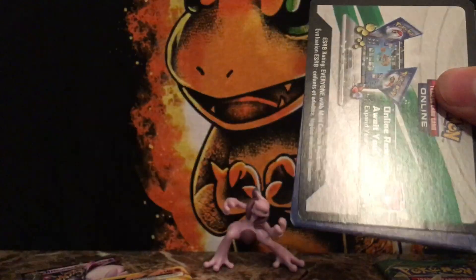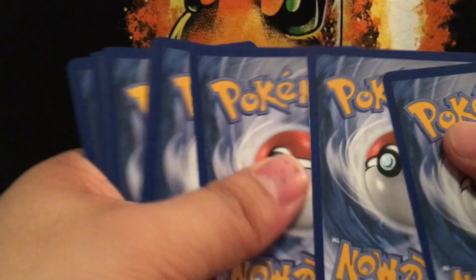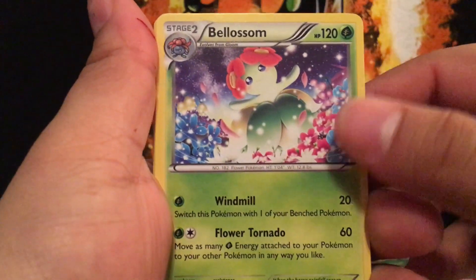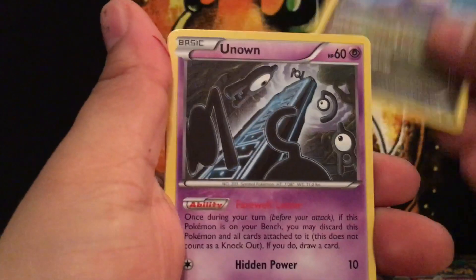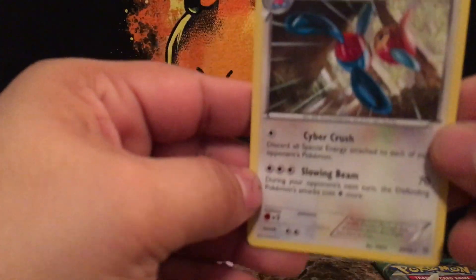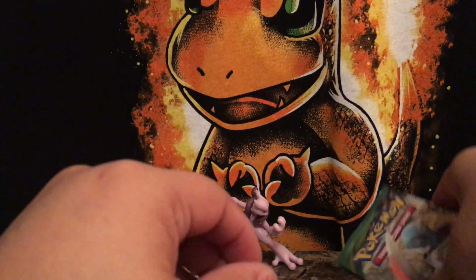Let's do Ancient Origins. I don't know the Ancient Origins set too well, to be completely honest, so I'm just hoping to get an ultra rare or a holo — I'd be happy with either. All right: special energy, Darkness, Eco Arm, Blossom, Spinner, Rack, Magikarp, Unown, Persian, Sceptile Spirit Link — and a Porygon Z for the non-holo.